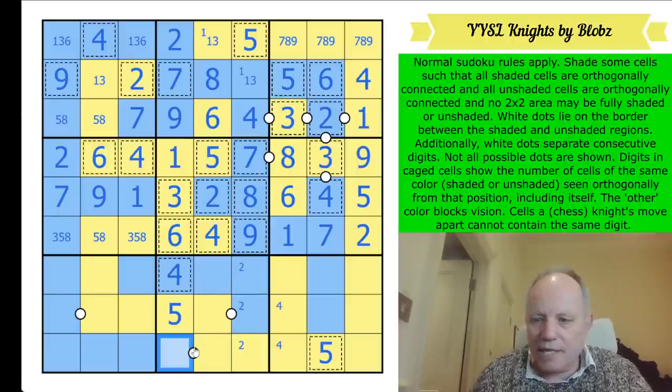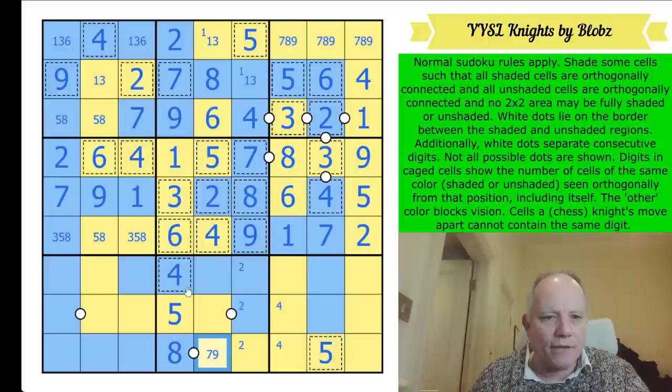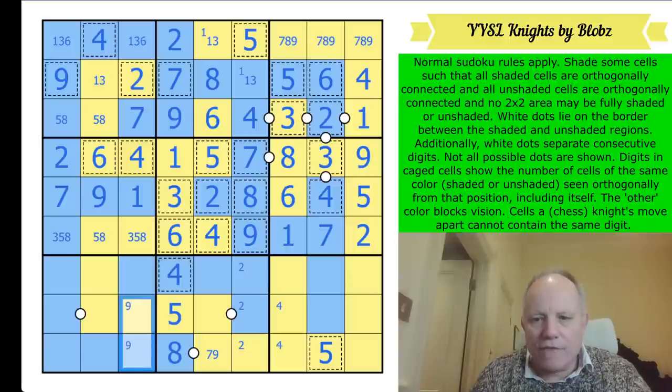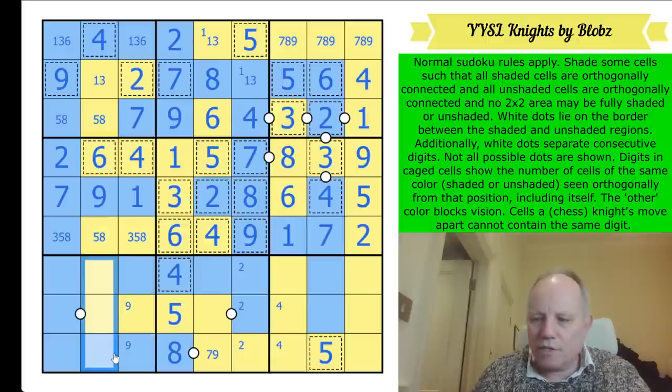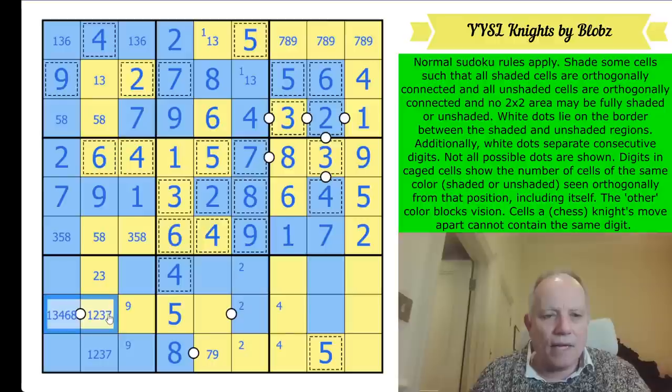This is an eight. Let's just do some sudoku and get finished. There's a five-eight pair there so these are from one, two, three, seven. The top one sees one and seven but that doesn't give me much here. What's going on down here - one, three, seven, and nine. This one can't be a nine by knight's move, so one, three, or seven. This is one, two, three, or six. This is definitely odd so this can't be odd - it's two or six.